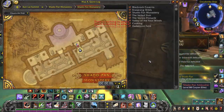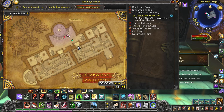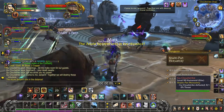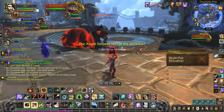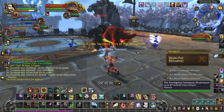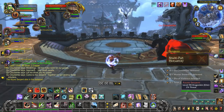Shadowpan Monastery first quest: rid Taran Zhu of his possessions of hatred. Get through the door and we've got Guo Cloud Strike as our first boss. This encounter is not crazy difficult on normal, but on heroic it can get pretty hairy. Essentially it's a two-phase fight — you've got Guo by himself, and then at one point a dragon comes to help.